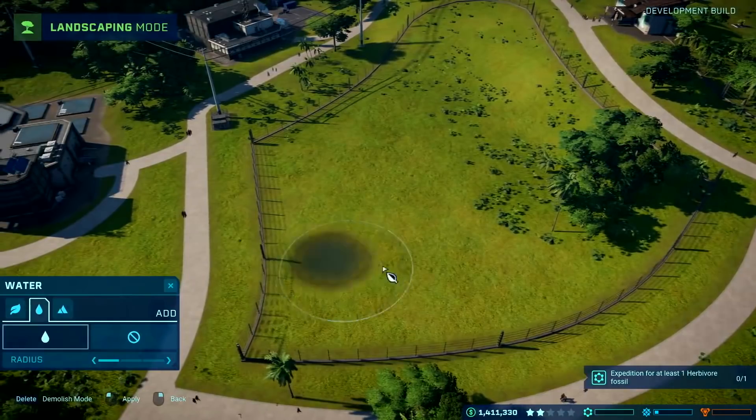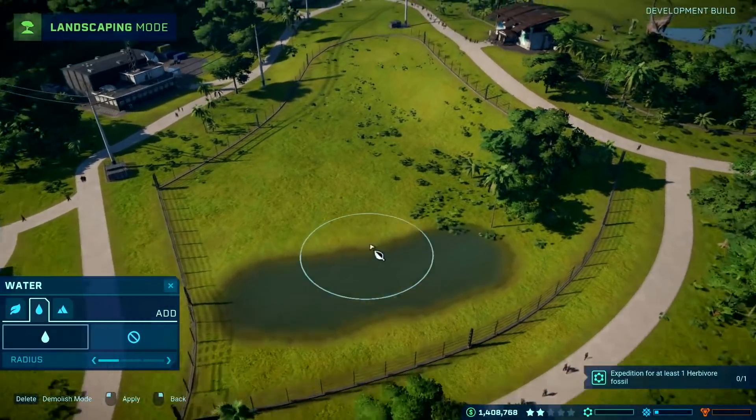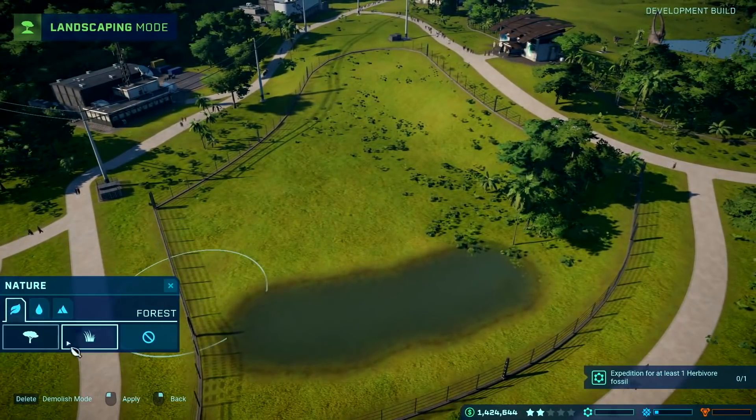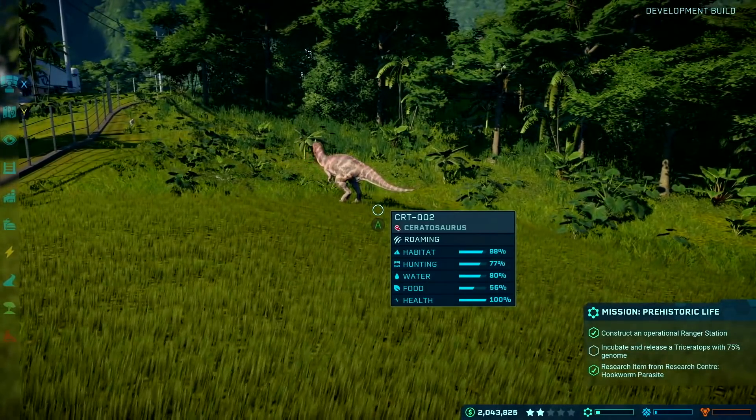You have a menu that's constantly accessible on the left side of the screen. You can choose the paths you want to create around your buildings, lay down electrical power, and there are landscape options so you can raise the ground a little bit or dig in and create pools for your dinosaurs to swim in or drink from. Of course you can also drop goats in with the carnivores.